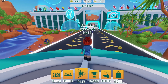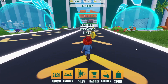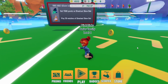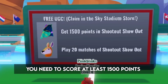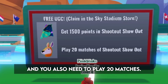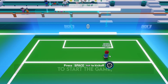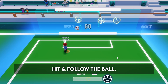Now follow me. As you can see here on this sign, to get the items you need to score at least 1500 points in one game, and you also need to play 20 matches. To play a game, stand on one of these big buttons. To start the game, press the space bar, and then continue to hit and follow the ball.